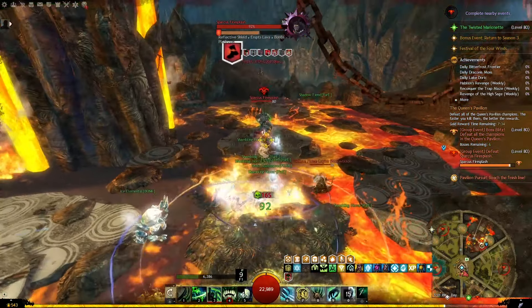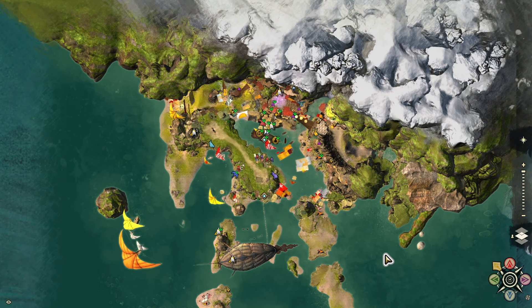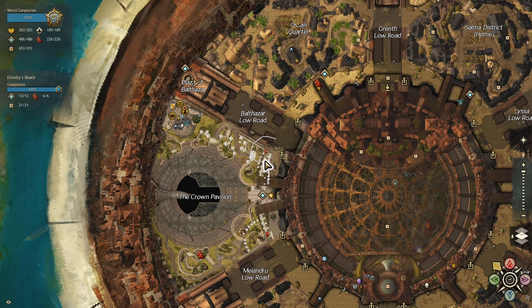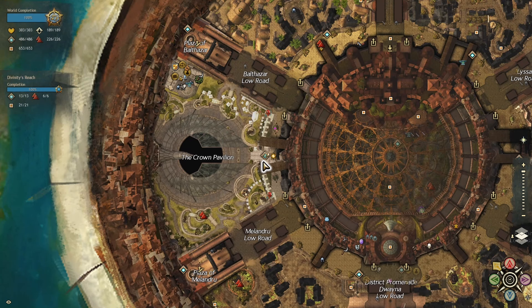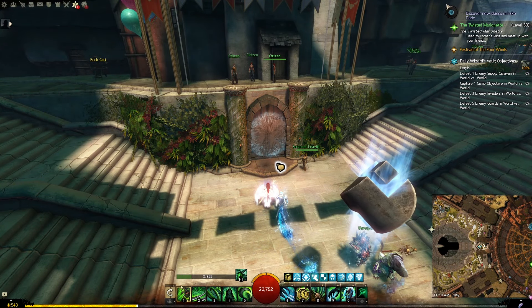There are two maps that contain pretty much everything related to the festival. The first one is the Crown Pavilion and the second one is the Labyrinthine Cliffs. The easiest way to go there is to find those hot air balloon icons on the map and when you talk to the vendor he can take you to one of the festival maps. The easiest locations are in Divinity's Reach, very close to the Crown Pavilion waypoint. The second location is in Lion's Arch beside the Claw Island waypoint. You can also enter the Crown Pavilion by going to the Crown Pavilion waypoint and you will find a portal taking you there right in front of the waypoint.